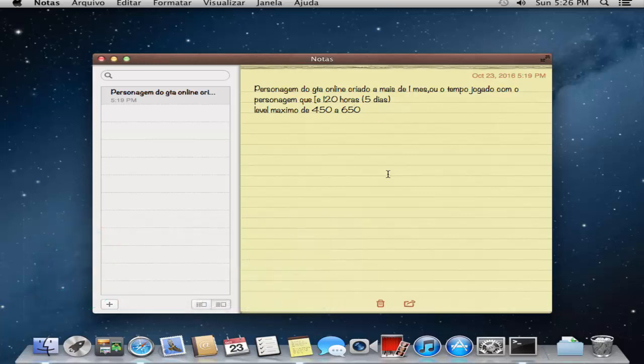Você precisa ter esse um mês jogado ou 120 horas — se não tiver, já nem tenta. Outra coisa: tem que ter level máximo de 450 a 650. Se você tem level 8 mil, você tá de brincadeira. Desde o princípio eu sabia que level 8 mil ia dar problema em algum momento. Quem transferiu o 8 mil, transferiu; quem não transferiu, já era. O ideal é colocar level 250, que é o máximo pra desbloquear tudo. Level alto no GTA hoje não é mais ostentação — as pessoas olham pra você como hacker, não como um cara fodão.